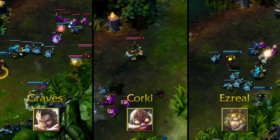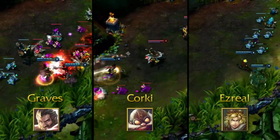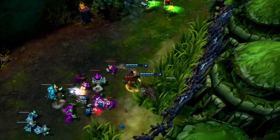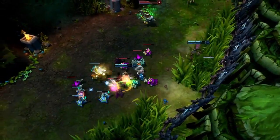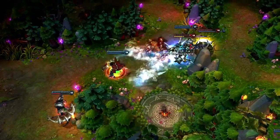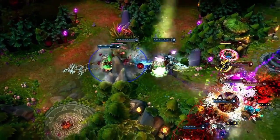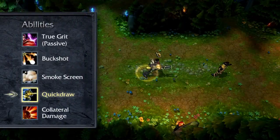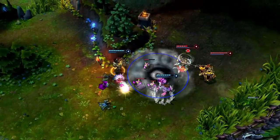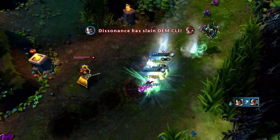Our live designer spent some time looking at our top three attack damage carries: Graves, Corki, and Ezreal. The goal of these changes is to leave carries with obvious strengths, but also obvious weaknesses. Starting with Graves, we're targeting his attack speed. Graves is a cowboy with a giant shotgun — he jumps in and buckshots you in the face, which gives him a lot of early game power. The problem is that he doesn't have enough late game trade-offs, so we're reducing the attack speed off of Quick Draw and a little bit off of his base attack speed. This should make him a really strong early game champion while giving him those trade-offs so he's not a no-brainer.